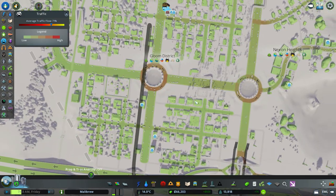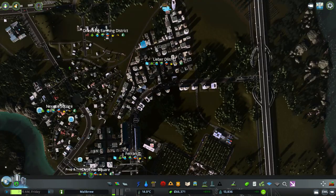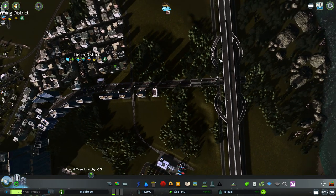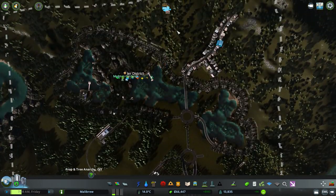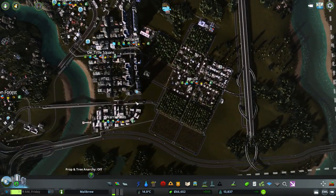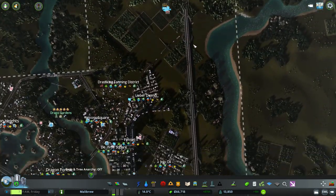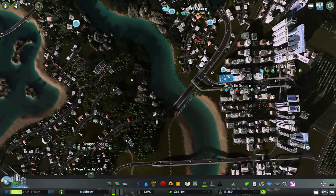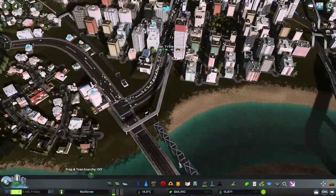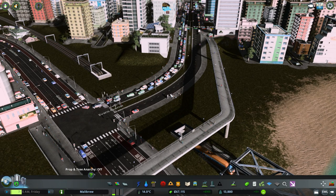So it's this junction here, and these are all high-density housing. People from this area up here are coming down the highway, cutting through here to get to where they need to go. It's not too bad, but it will get worse — this is stuff we've really got to keep an eye on.